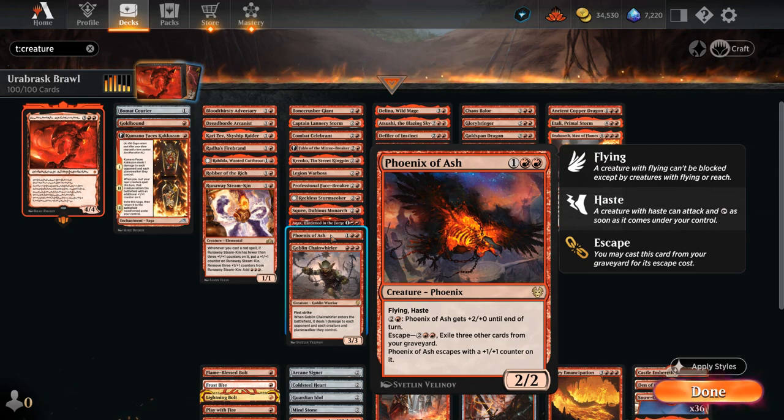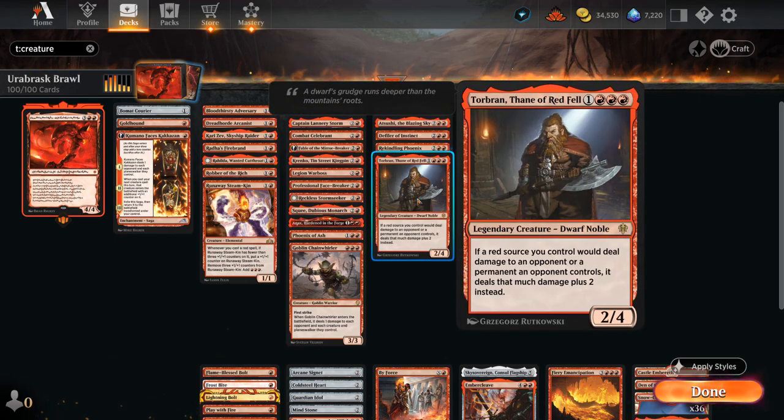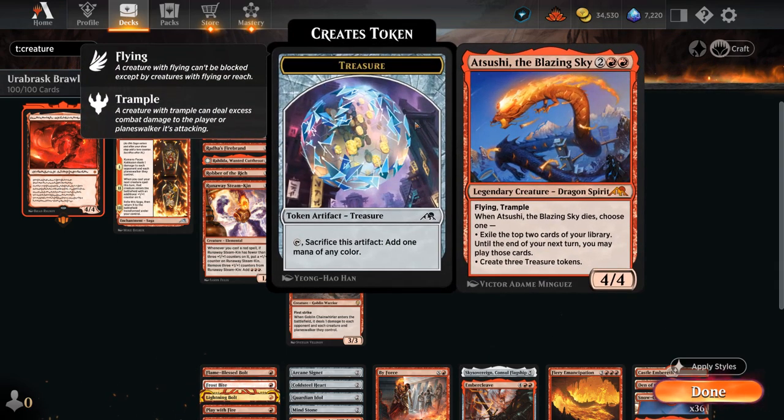Phoenix of Ash can be replayed out of the graveyard a few times thanks to Escape as a hasty flyer. Goblin Chain Whirler is great against any one-toughness creatures, and we've got a few combos with it like Torbran to potentially deal three damage to all creatures, players, and even Planeswalkers. Torbran is just great in any red deck as we all know. Phoenix is another nice threat that can keep coming back from the graveyard, requiring two removal spells or an exile effect to deal with permanently. Defiler of Instincts is another new addition from Dominaria which can help us cast our red spells at a discount if we pay two life, and can deal additional damage as well. Blazing Sky is another fine four-drop that can also benefit from haste.